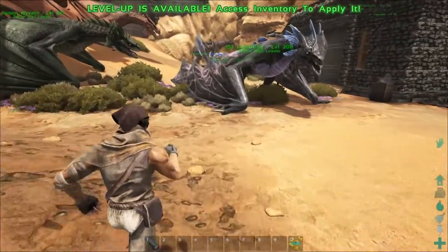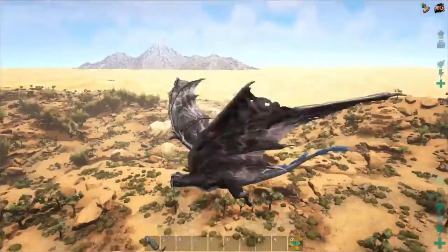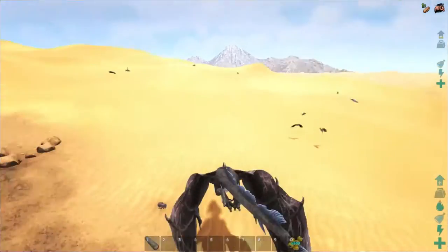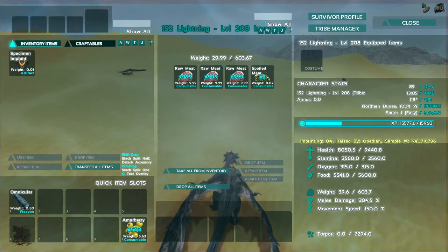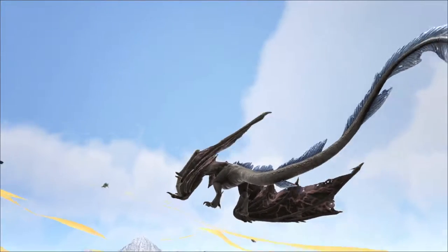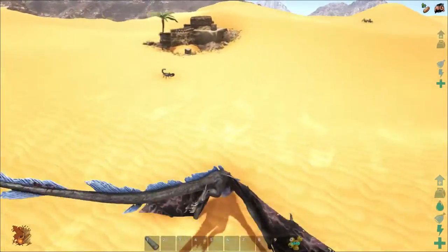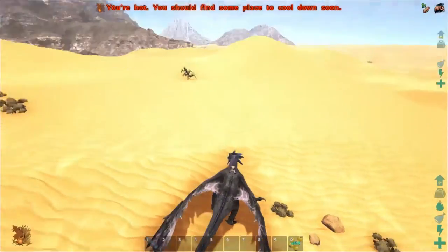Mantises are passive tame and what they eat is special — it's death worm horns. That means we have to go find a death worm out here in the desert. My mount has just under 10,000 health, 2,500 stamina, 300% melee, and I have a bunch of meat and an auto clicker ready. The trick I was told is if you press K and scroll all the way out, you should be able to see them. This is a very small desert though since the world is really close.